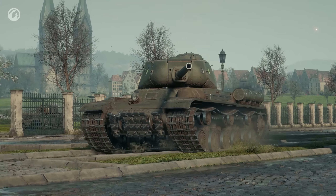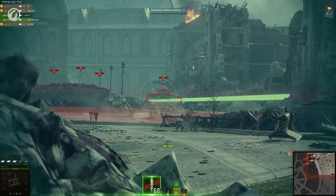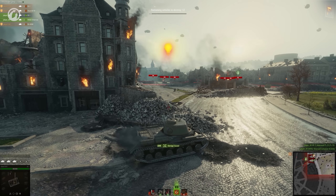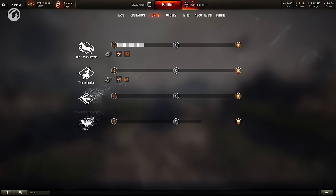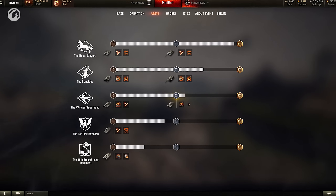Choose any unit. Every vehicle has infinite ammunition, and their commanders have the Sixth Sense perk trained to 100%. By fighting in battles, units progress from Level 1 to Level 3. The unit level determines the available vehicles and the power of their combat boosts.